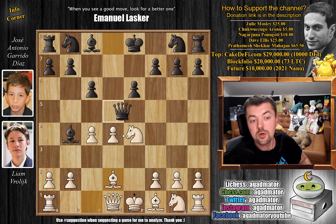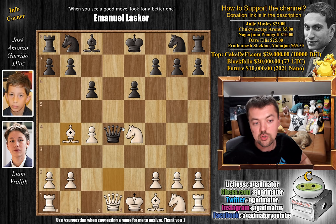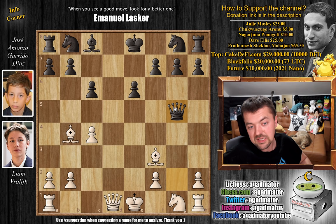We block with bishop to d2. Queen captures on d4, now attacking the knight, and the queen is threatening to win the knight with check. But bishop captures on b4 — this is all well-known theory. Queen captures on e4, delivering a check to the king. Bishop to e2. Now capturing on g2 would be very tricky: if you capture on g2, then we play bishop f3, the queen has to go back, we play knight e2, then the rook comes to g1, and black is not going to have a fun time.